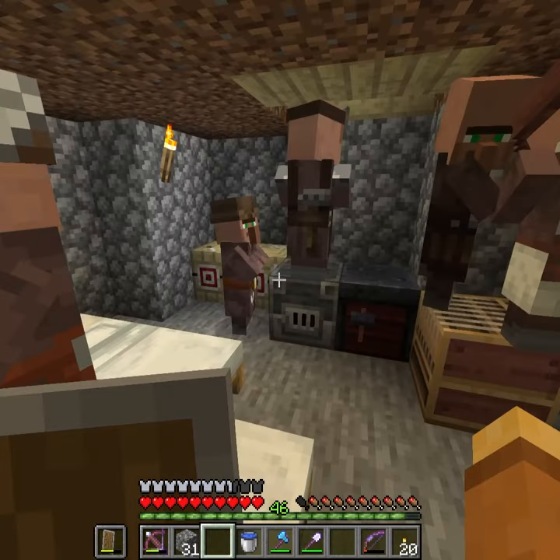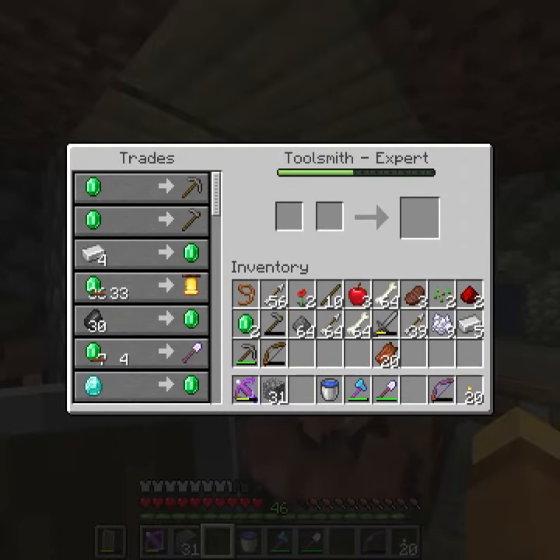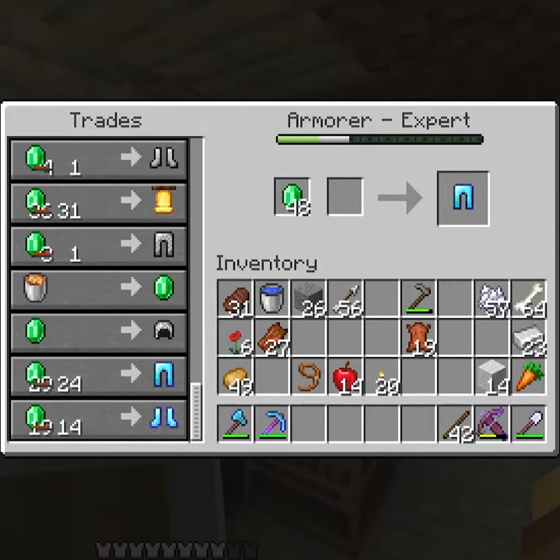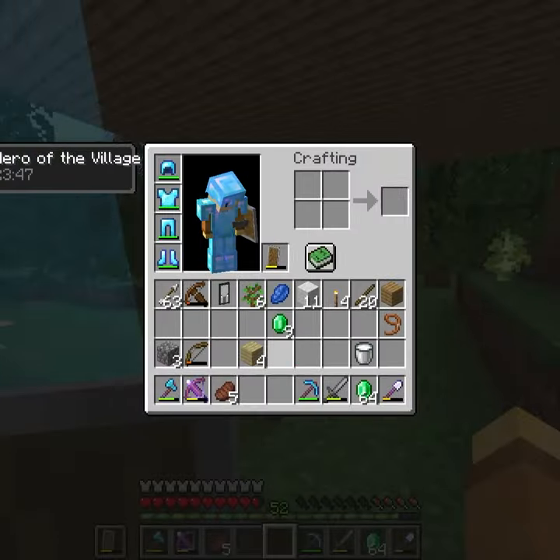Then we put breeding into overdrive, getting as many villagers as we can — and hopefully OSHA doesn't see. The first few villagers we got were Fletchers, Armourers, and Toolsmiths. We got emeralds by selling sticks to Fletchers, which we would then use to buy Diamond Armor. And after a few hours of tree chopping, Diamond Armor and Tools were achieved.